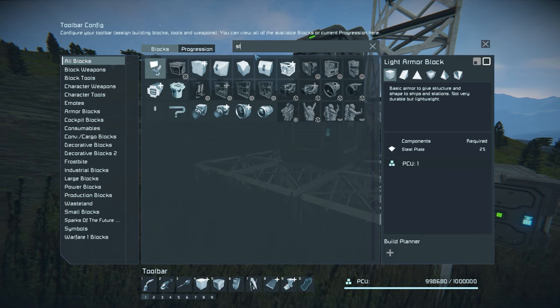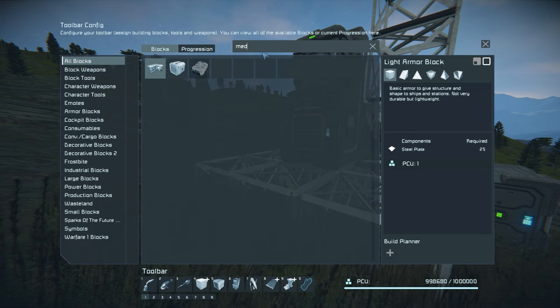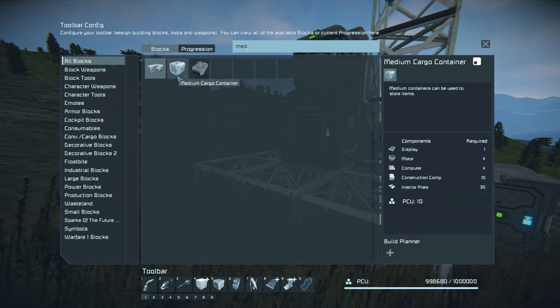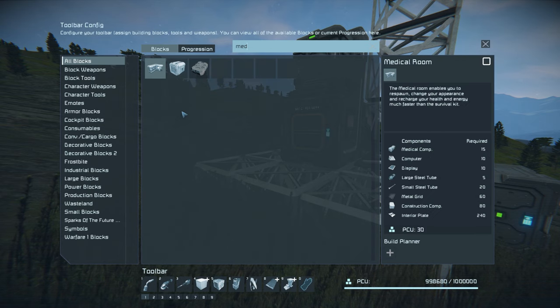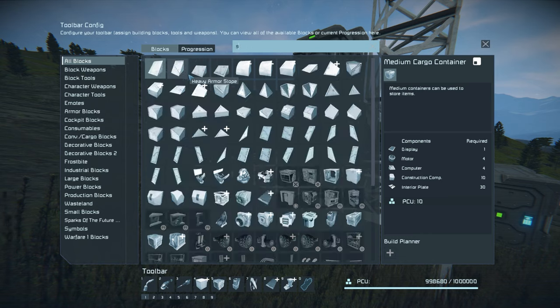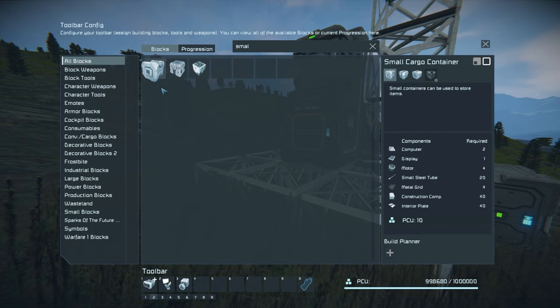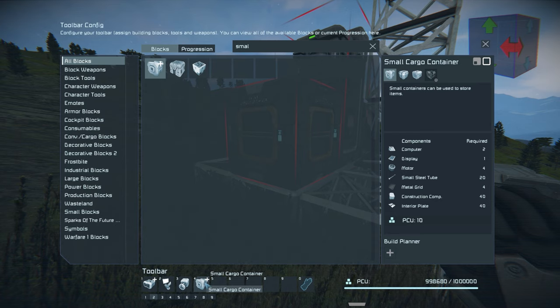If we press G to go into our menu, one important thing we're missing right now is storage. Medium storage containers only show as small-grid options. I can do a small cargo container or a large one. I'll press Ctrl+2 to change my toolbar menu and drag that down - I don't want to build a big one yet.